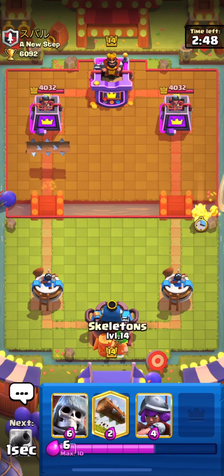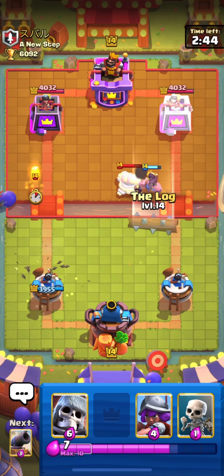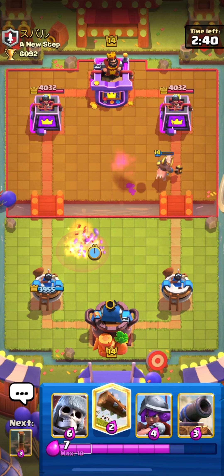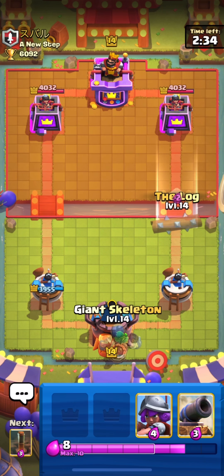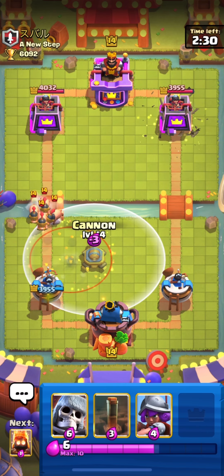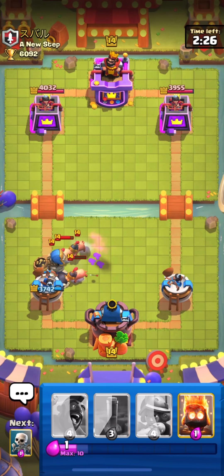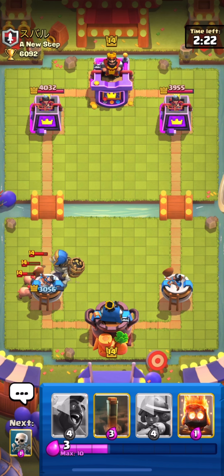We are up against a guy who has recently won CRL 2022 and 2021, so let's do it guys. He is playing a Royal Hog deck — he has Cannon, Fire Spirit, and Log. Unfortunately we used our Cannon on his EQ, so we have to put down our Giant Skeleton. His Royal Hogs will get some damage but we can come back from this.